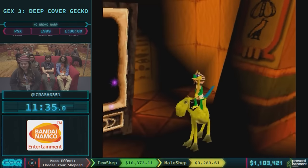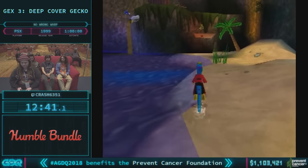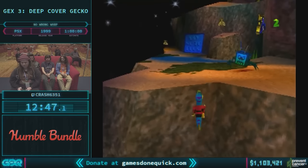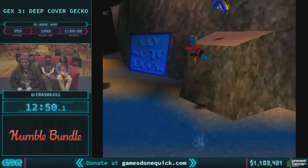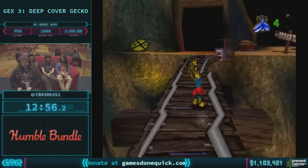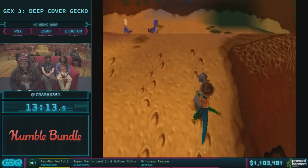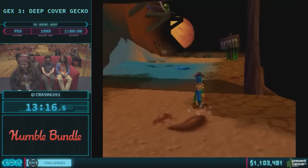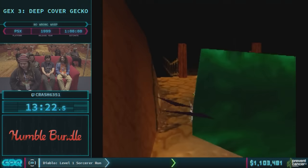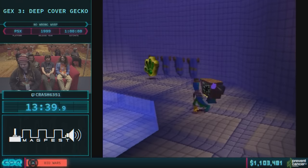However, the most game-breaking glitch of all is the wrong warp, where players perform precise actions to warp and skip entire levels. As a result, the Gex games have a separate category for any percent runs that exclude wrong warping so players can enjoy the game respecting its intended sequence. It's astonishing to note that a speedrunner by the name of Mystic Core has achieved world records in multiple categories on both games. The any percent world record for Gex Enter the Gecko on the more popular PS1 platform stands at an impressive 40 minutes and 56 seconds, while the corresponding record for Gex 3 on PS1 is a remarkable 23 minutes and 36 seconds. If you're interested in Gex speedrunning, you'll definitely want to check out the many runs posted on the platform.